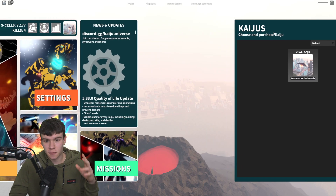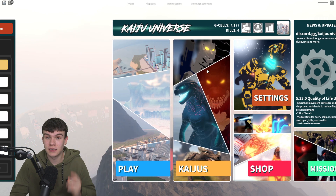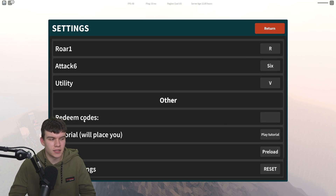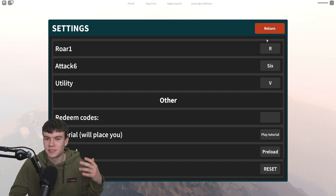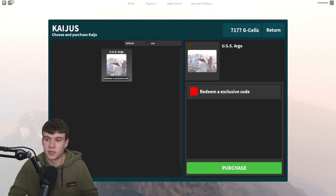Essentially, first things first, if you click on Return to redeem these codes, what you need to do is click on Settings, then scroll down, and then you're going to type your codes in over here. As you can see, it says Redeem Codes in the other section. Just type your code in, click on Enter on your keyboard, and then if it's a code for that one, you're going to be able to get it.